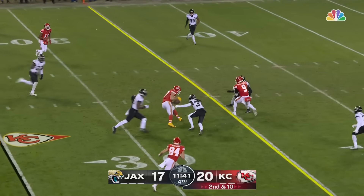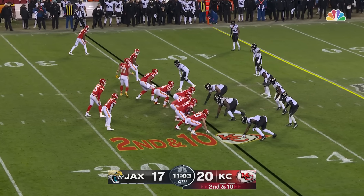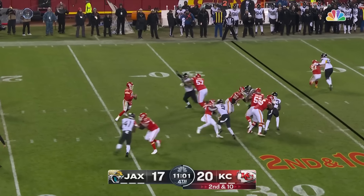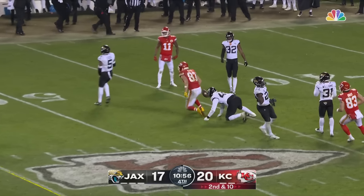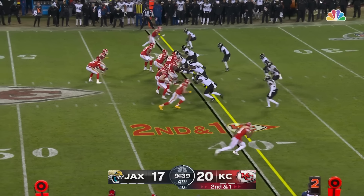Second and ten, right back to Kelsey. Struggled to hold on to it, did pull it in — it'll pick up a first down. Second and ten, Jaguars show pressure and bring it. Mahomes has to stay in — Kelsey again across midfield for the first down. He's got one on one on the outside left if he wants it.